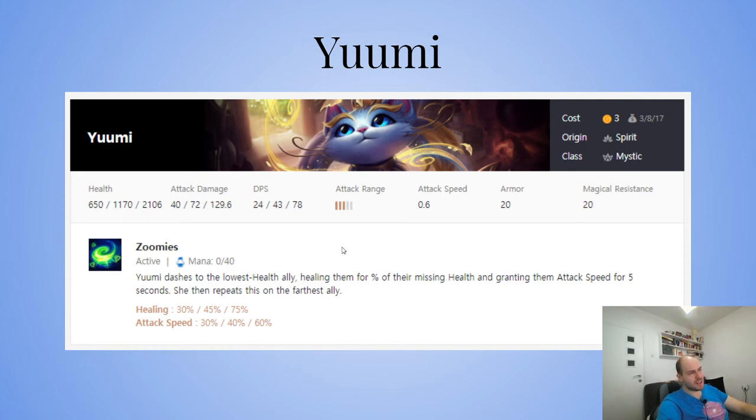Yuumi's row position isn't the biggest deal, but you need the rest of your comp positioned so she'll jump to a useful farthest ally. Important difference from Janna: Janna gives health and attack damage, while Yuumi does healing based on a percentage of missing health — not total health, missing health. So if your frontline is at 80-90% health, she won't do much; at 10-20% health, she'll do a lot.